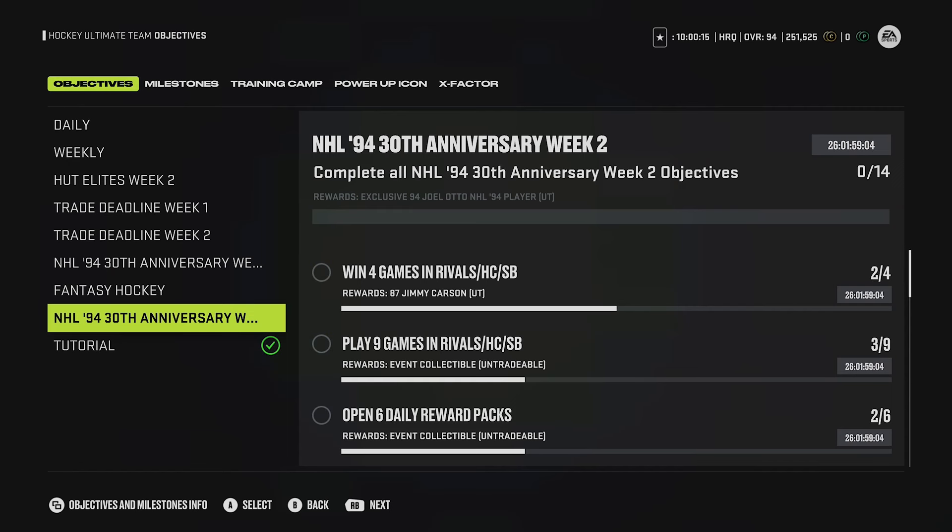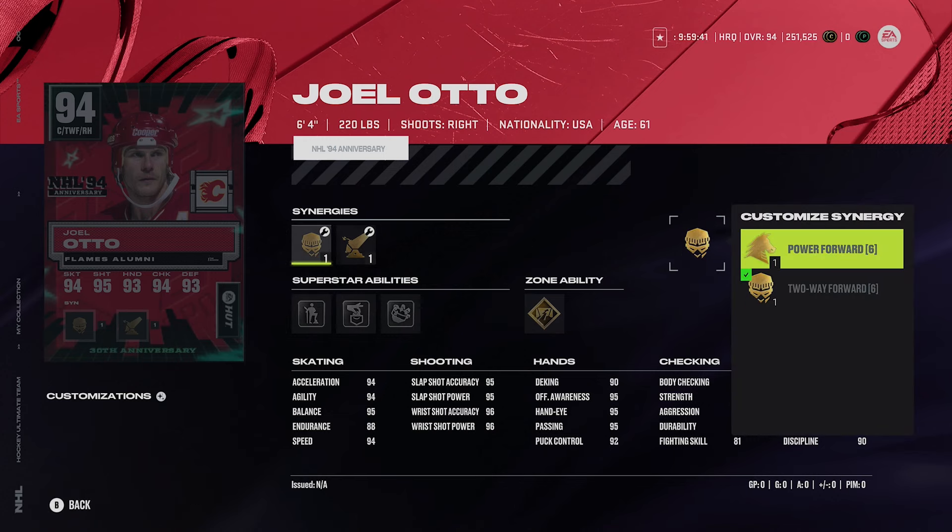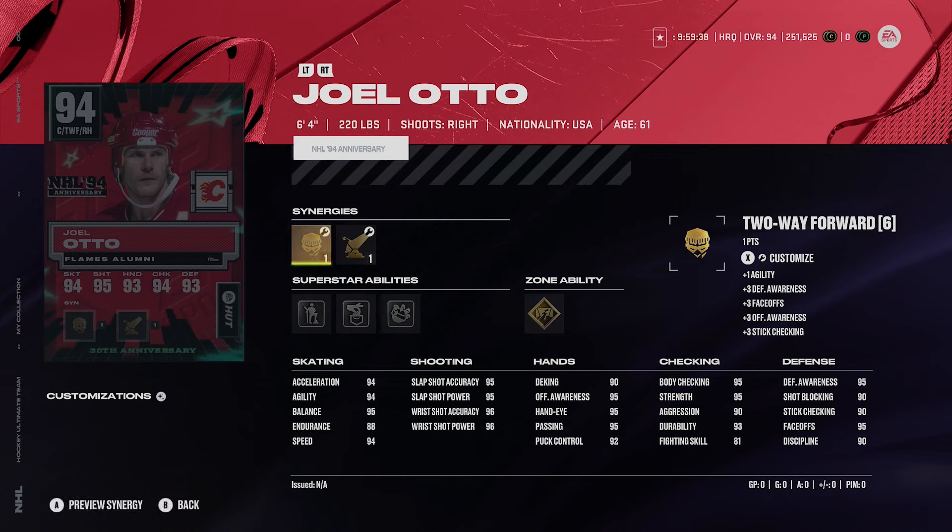If that wasn't bad enough, we have the NHL 94 Anniversary objectives Week 2, and these were really ridiculous too. You get a free 94 overall Joel Otto - decent card, 6'4", 94 speed in Excel, not bad. He's got decent abilities: board leader, goal close quarters, pretty decent shot. Okay, I'm not mad - I probably wouldn't use this card but I know people would, and grindable cards are what we want. We want cards just for playing the game. He's also got 95 face-offs, you can get 99 face-offs. It's a good card. But let's see the objectives.